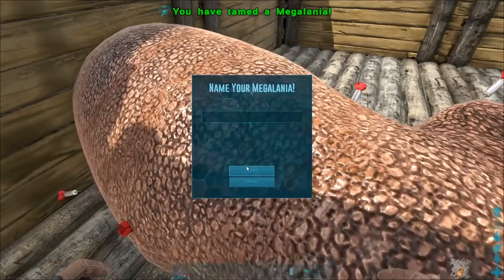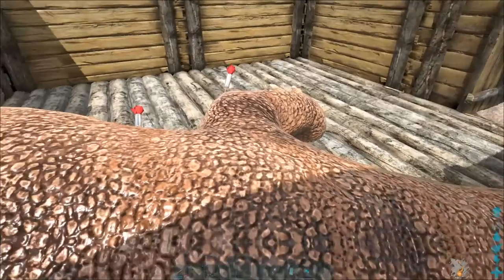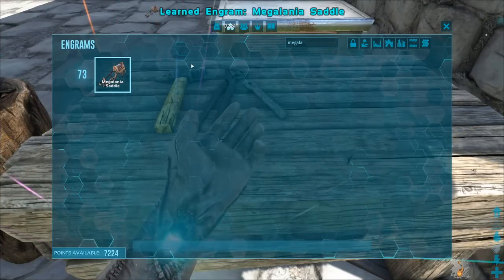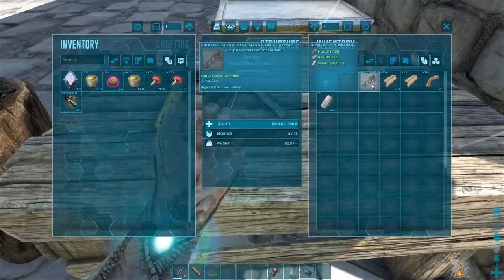If this video is helpful, make sure you like and share it — your support really helps out the channel. Now for the neat facts that I promised earlier. You can learn the megalonia saddle engram at level 73 and craft it in a smithy with hide, fiber, and metal ingots.